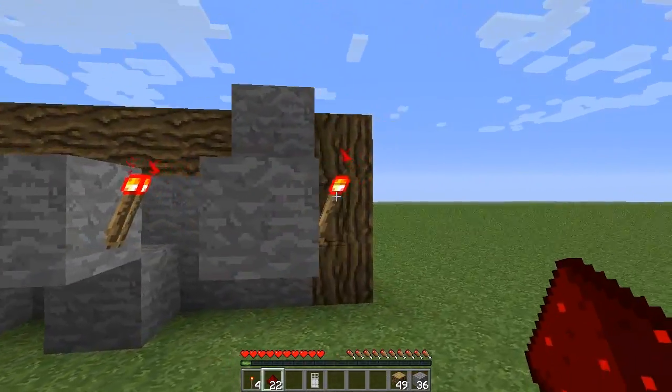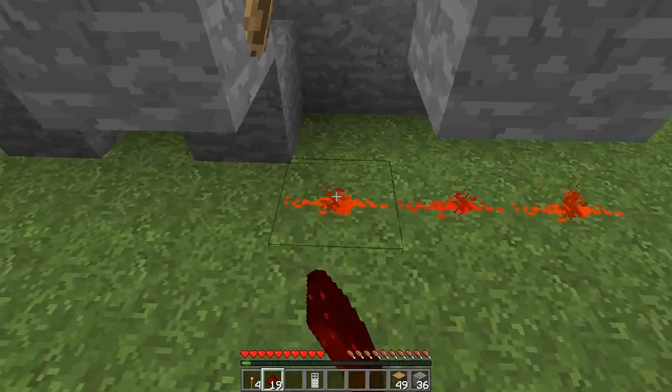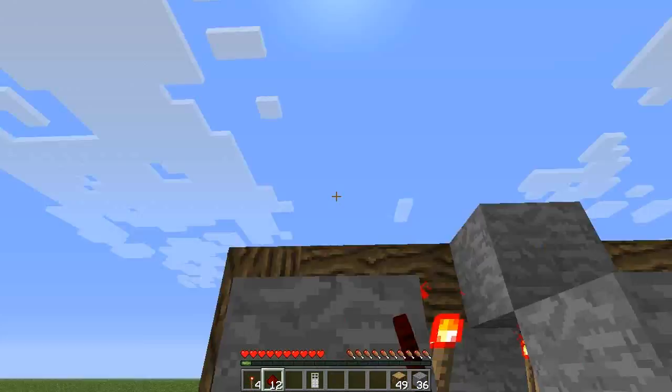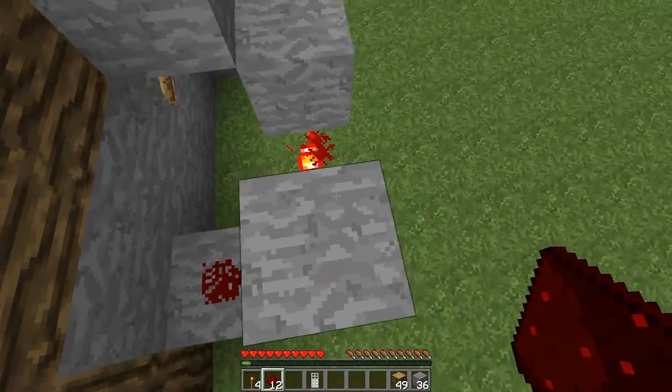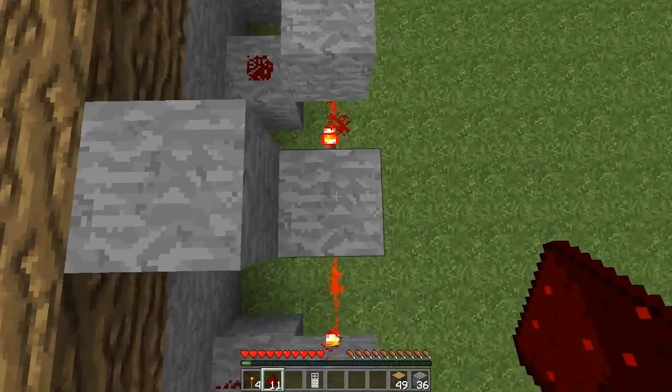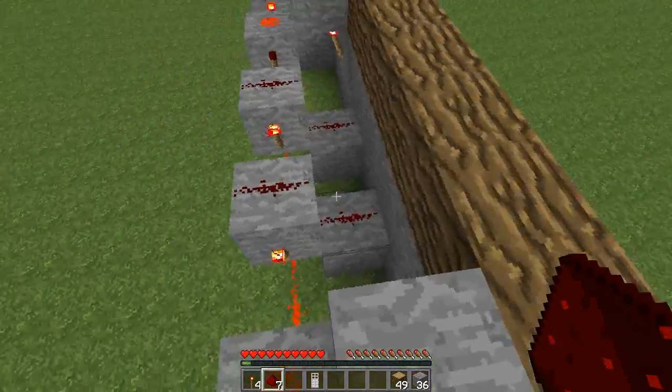Now we need to go to this end one here and place redstone coming below from this torch to the end and stop right there. Then we need to go on top of these and place redstone where those torches are on the block there, putting it on top like that.